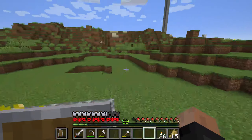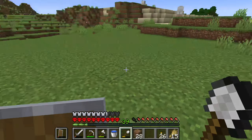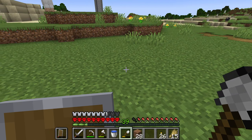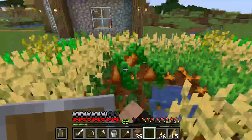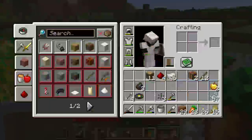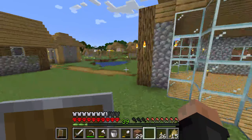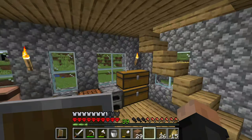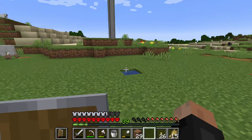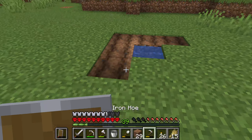I'm just gonna make a new farm for my carrots so I don't have to share it with my wheat. Maybe here can be the new place for the carrots — it's big enough. I'll do it here. I only have like 23, so I do have some wheat. I'm gonna replace the carrots with wheat because that's just gonna be the wheat area from now on. I'm gonna have to put torches around this because monsters will spawn and they can absolutely destroy it.